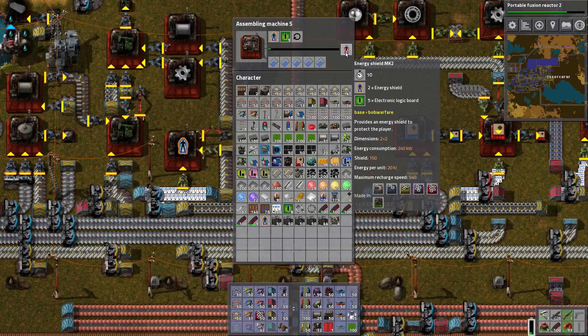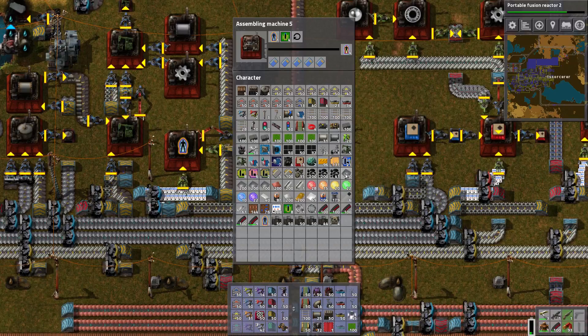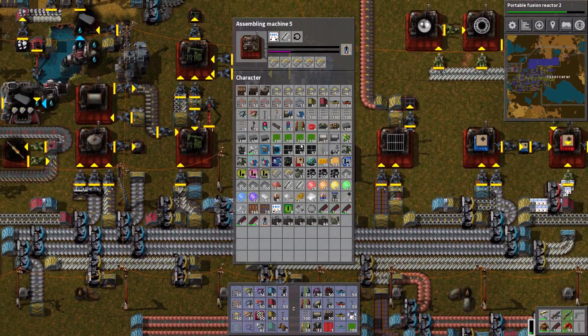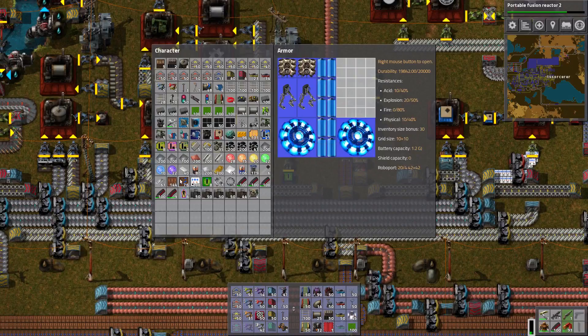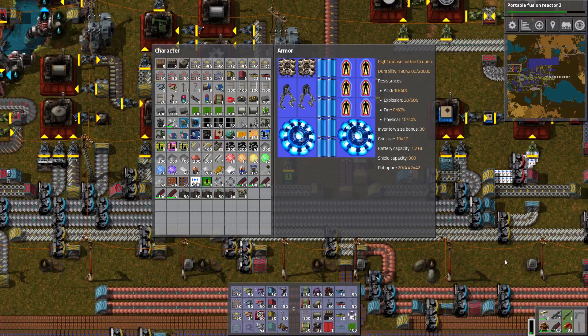I'll just take a couple of these for now — maybe four of these. Well, I have room for six, so I guess we can do six. Why aren't you unloading? Because you can only hold four. Fair enough. It's going to take a while, but it'll be okay. The batteries are just going to take forever to charge — that's the big thing. Because obviously when I'm using energy into the shields or when I'm running, the batteries aren't charging. It's better than not, I suppose.